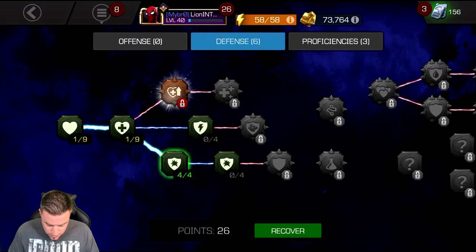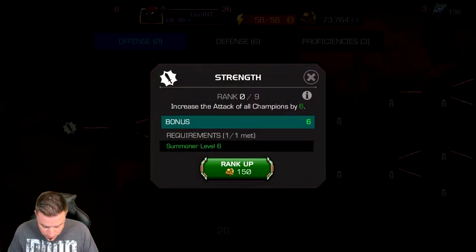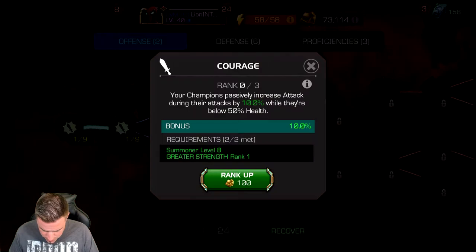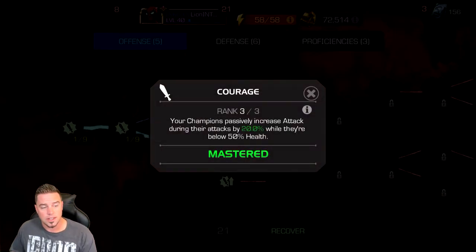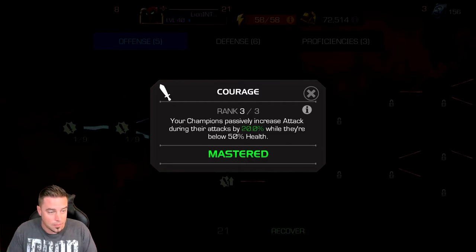In Offense it's a little different. The first two masteries have some value but mainly serve to unlock the next one, which I find incredibly useful: the Courage mastery. It's relatively low cost — 100 gold for the first level, 200 for the next, 300 for the third. When maxed out, Courage gives you an extra 20% attack when your champion is below 50% health.